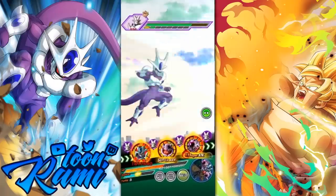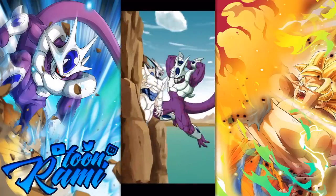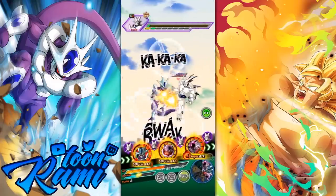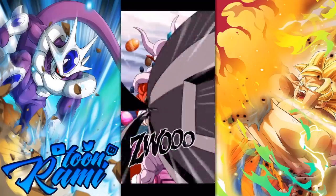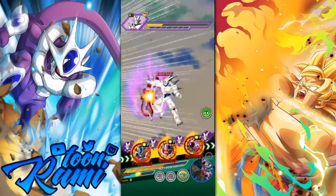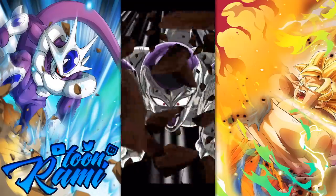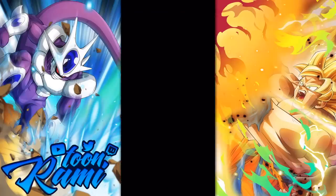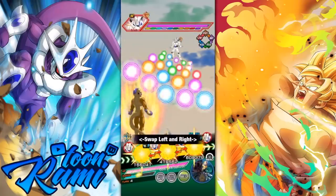Again, again — yes! There we go. One more? Alright, we got this for sure. Double attack and defense boost there, and that takes him out. Good damage from Full Power Frieza. And now we are on turn four. We have the support memory, and we are in good shape — very good shape.